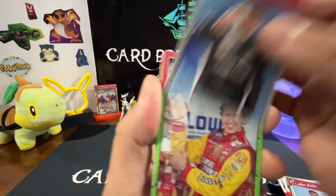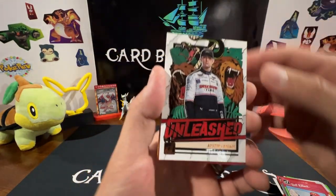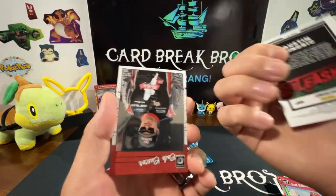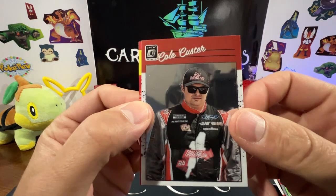Continuing the pack: Brett Moffitt, Bill Elliott — oh that's a cool looking insert, the Unleashed series — Austin Sidrick, pretty cool. And Cole Custer. Two packs left.